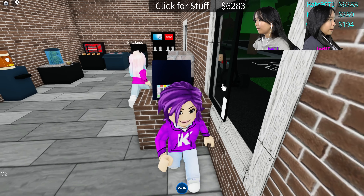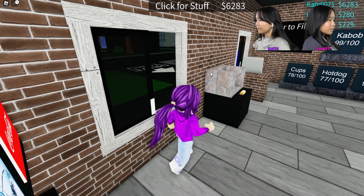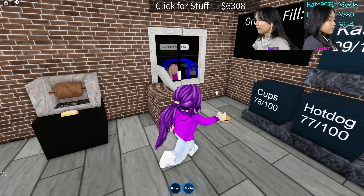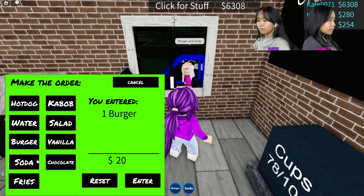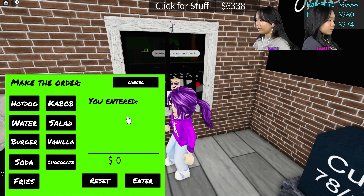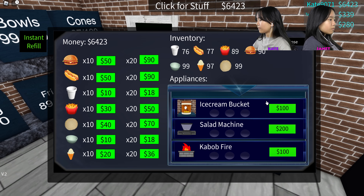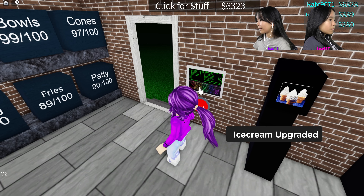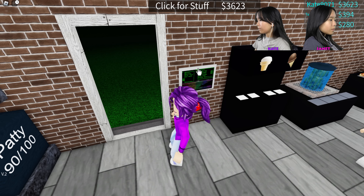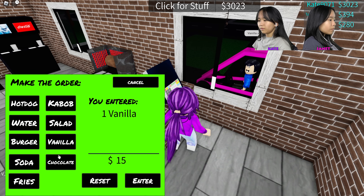Oh, there's two windows! Vanilla and soda — is the soda ready? Okay, yes, there we go. Burger and soda — give me a burger, give me a soda. Oh, I see — I take the orders up front and then give them. Hot dog, water and vanilla. I'm gonna upgrade some of my stuff now — upgrade the ice cream, salad, oh that's a salad machine, and a kebab fire. You can make chocolate ice cream now!